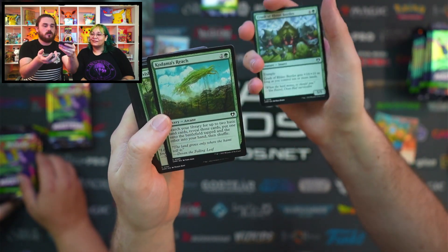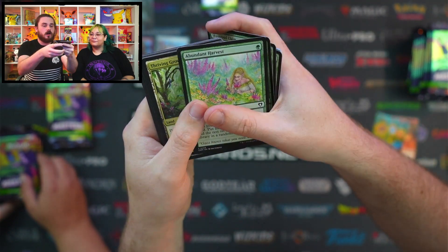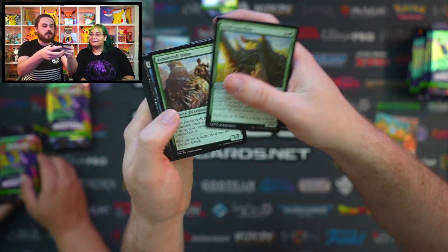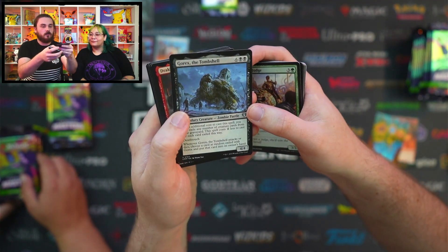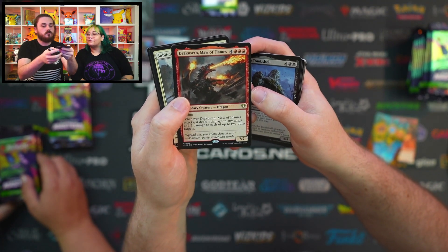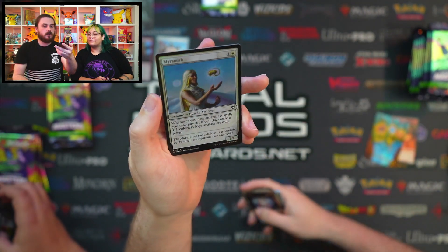Crash of Rhino Beetles, Kodama's Reach, Elvish Mystic, Skyshroud Claim, Abundant Harvest, Thriving Grove, Loyal Guardian — I like these ones a lot, I love the rhino. Armorcraft Judge, Gorex the Tomb Shell, Dracoseth Maw of Flames, Sublime Exhalation, Training Center. And Mersmith — he makes Merfolk, Adam.